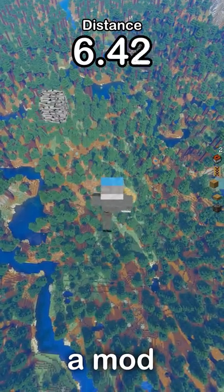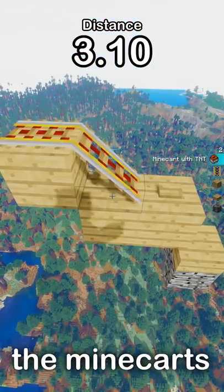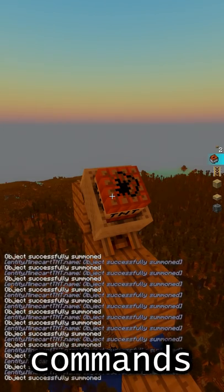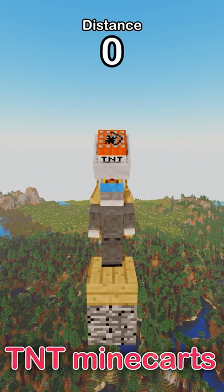I created a mod that shows my distance from this block and began placing down the minecarts. This was gonna take way too long so I just used commands for the rest. This is 100,000 TNT minecarts.